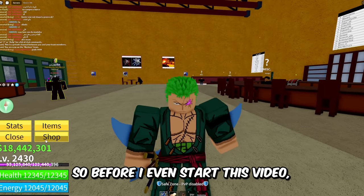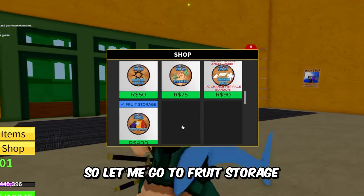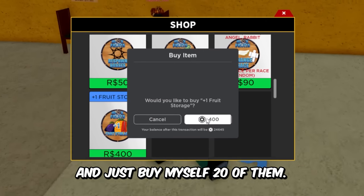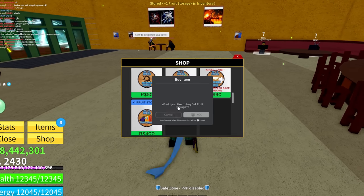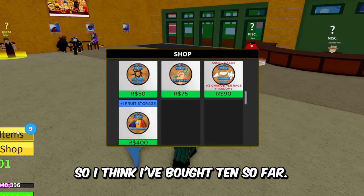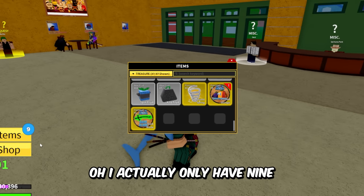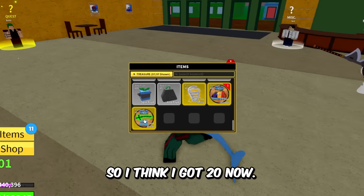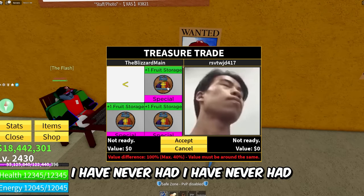Before I start this video, I have to buy 20 fruit storages. Let me go to fruit storage — boom, gift — and I'm gonna take a second here and buy myself 20 of them. I gotta count it out so I don't buy like 21. I think I've bought 10 so far — actually, I only have nine, good thing I checked. All right, I got 20 now — boom, 20 fruit storages.